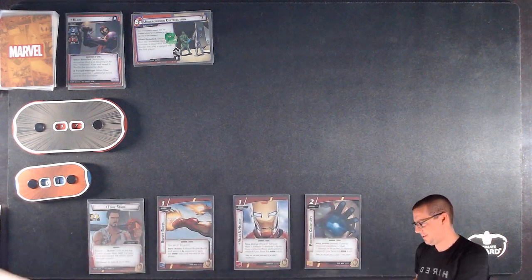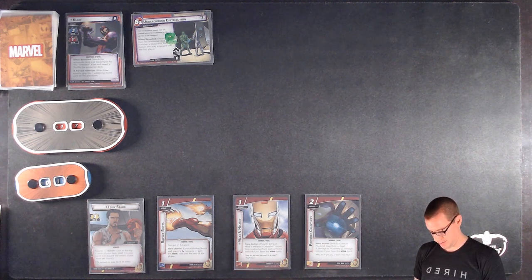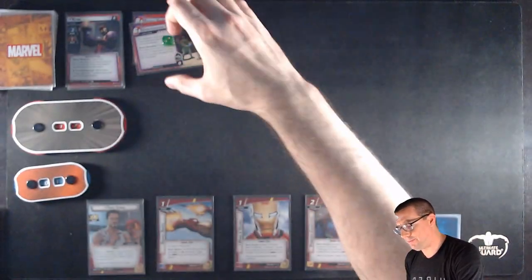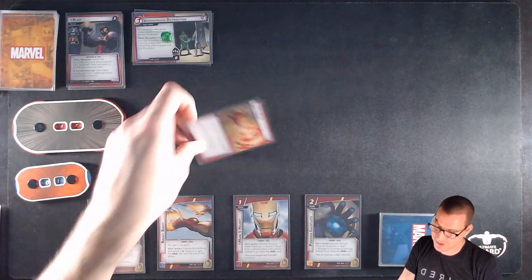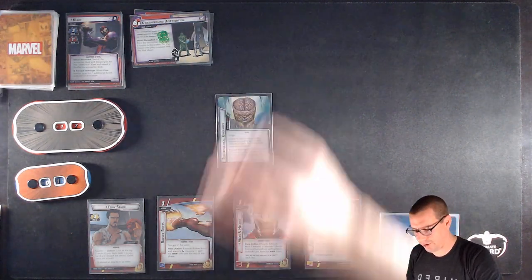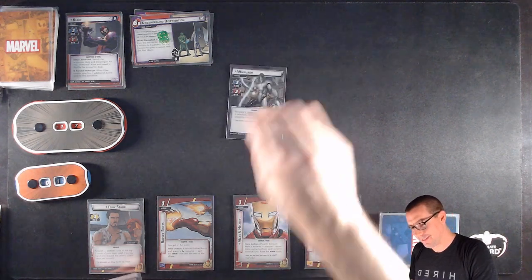Refreshing all of these cards. Draw back up to six. I have another Energy Barrier and Nick Fury, who could help me out of a tight spot. Scheme advances by one. Claw is going to scheme with only one boost card — two or higher pushes us onto the next stage. Only brings us up to four of six. I get one encounter card, which is going to surge because there's no minions in play. And Shadow of the Past — what a start.